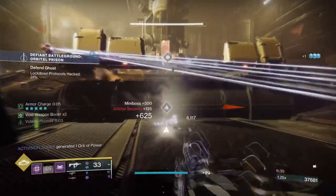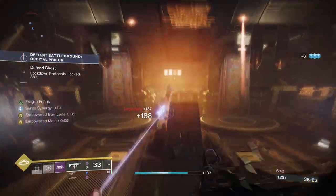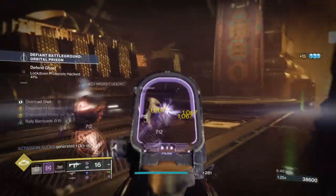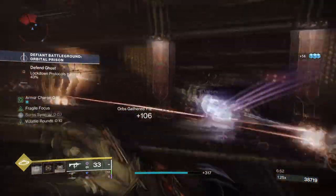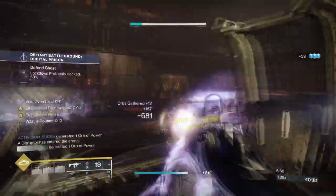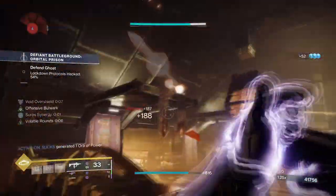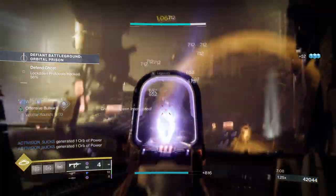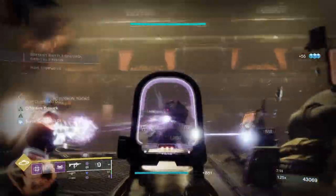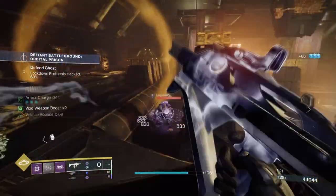The only thing truly required to make the build work is the exotic itself — outside of that, you can run whatever armor, mods, fragments, and weapons you generally enjoy. This makes it a great option for new and returning players who want a build that's quick and easy to use but can still hold its own in high-end content. It doesn't have many weaknesses, as its ability regen falls in line with what we're already familiar with, and accessibility is strong. A higher stat level for Resilience and Discipline may help, but it's not strictly required. Overall, it's a solid build that covers pretty much all content in the game.